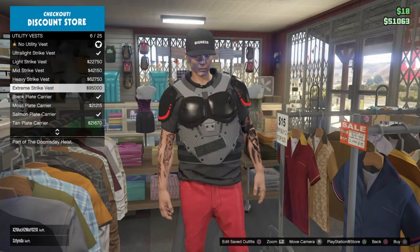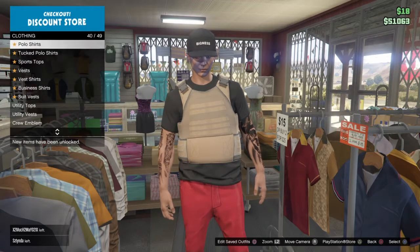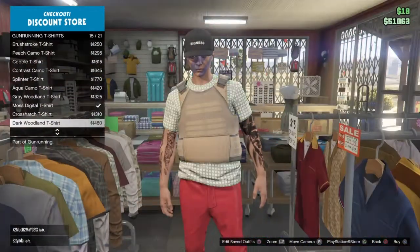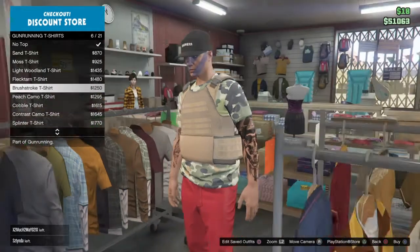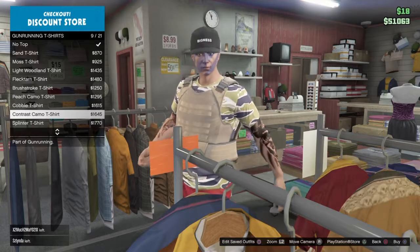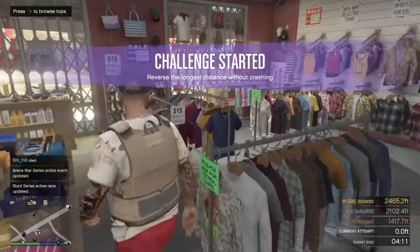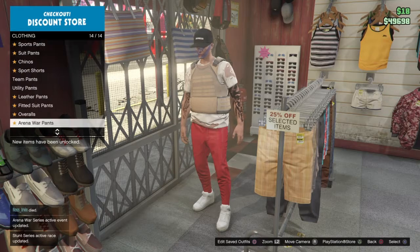Now for the uniform: use the seven plate carrier. Then go to gun running t-shirts and find one that would match. That was our old military one — just do the full one, this is an example. Get out of t-shirts and head to pants.